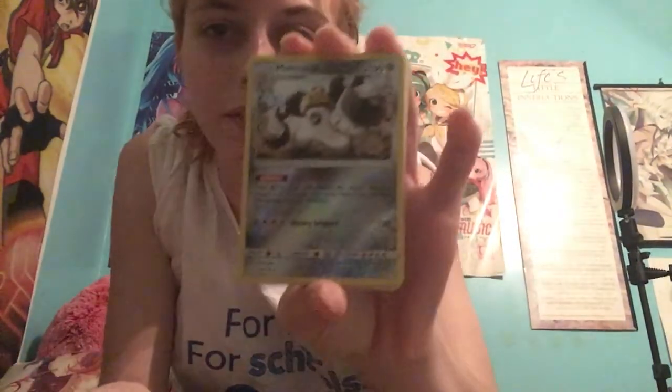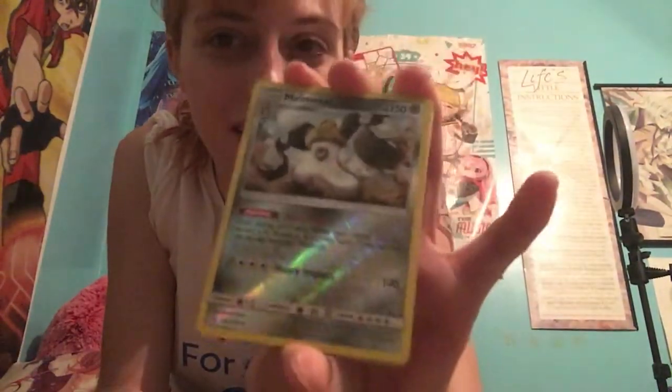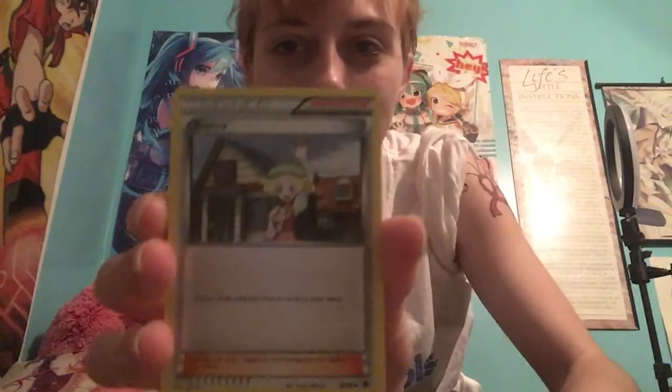Alright, the first thing I am seeing here is the foil. So, we have Melmetal — cool new Pokemon, I suppose. Then we have Bianca, Sharon — we're going full Unova mode here. And here we have this electric energy, electric energy.